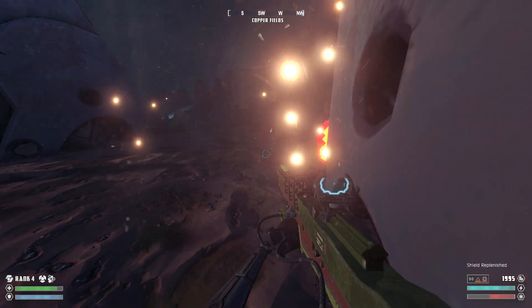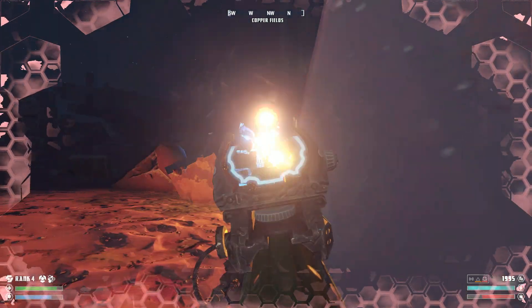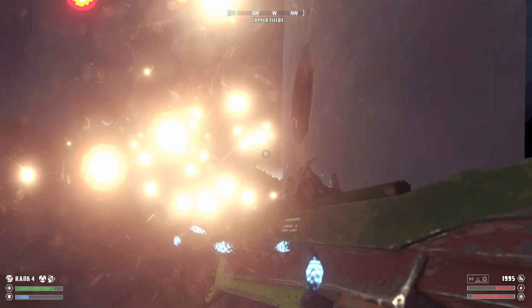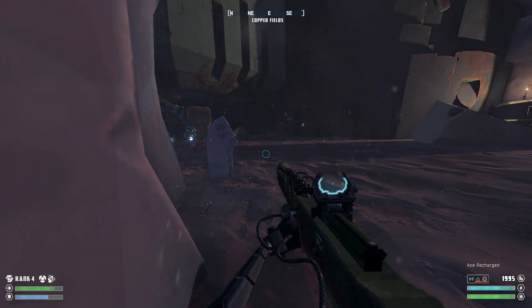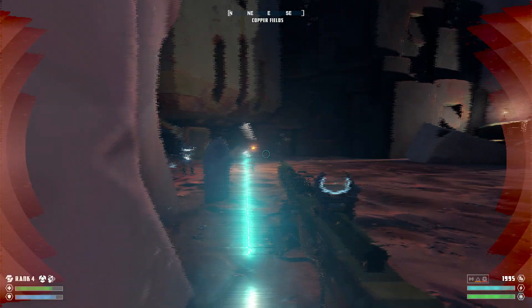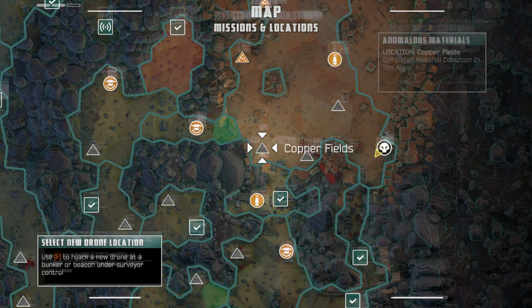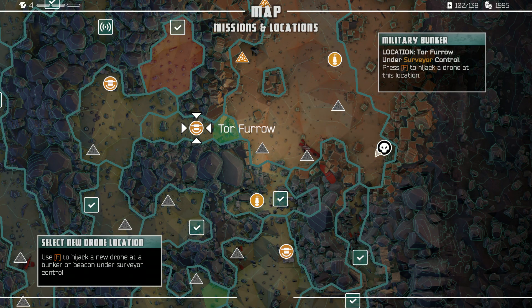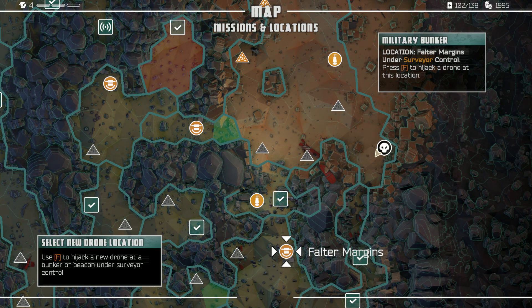Finally — stop. Shield refill. Nope, bad idea coming back. Not only was there a turret — there were several other bad guys. God damn it. Let's go back to a bunker. Can I get back up? Yeah. Let's go to a bunker so I can see if I can buy something.